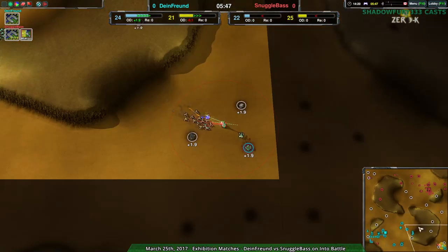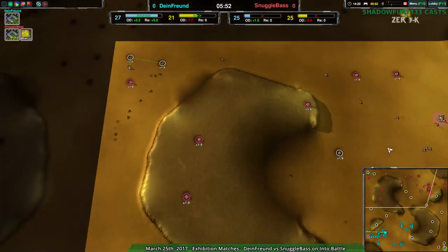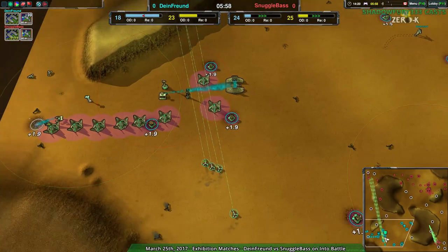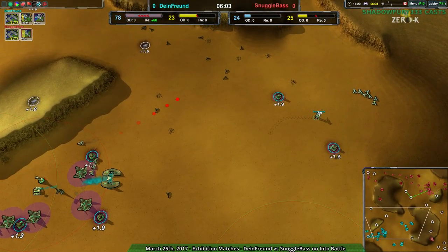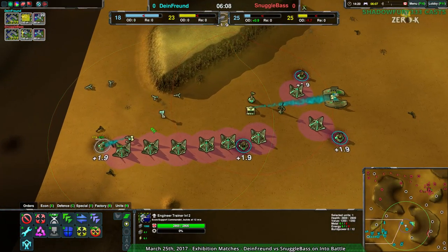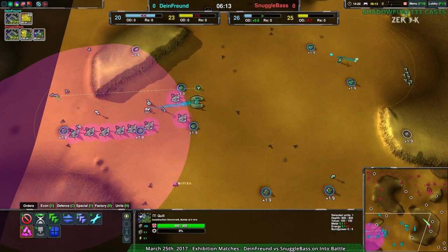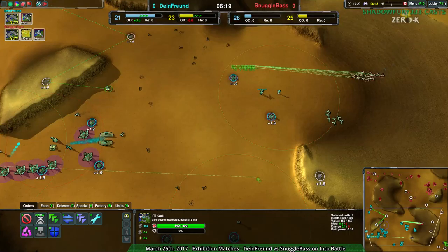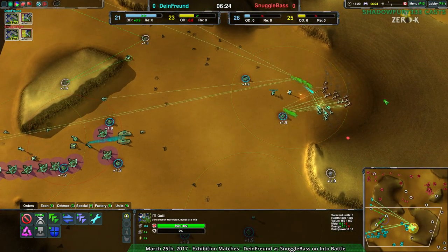Dimefriend able to chase off Snugglebase's daggers once again, at least some of them. Four of them coming around the back with very few defenses to deal with them. The defender's going to help out a bit, but it's not enough. One metal extractor will be lost — and the southeast completely wrecked. Snugglebase just raiding beautifully here, as they take the entire north side of the map too. They've taken most of their half of the map. Dimefriend's not in a terrible position, but economically speaking they could be better. Most of that can be dealt with by reclaim — there's 500 metal worth of reclaim in a pretty small area.